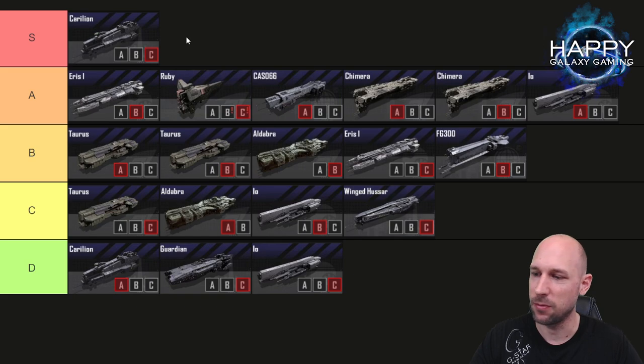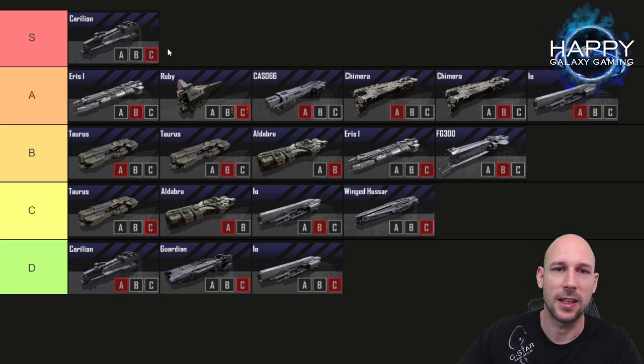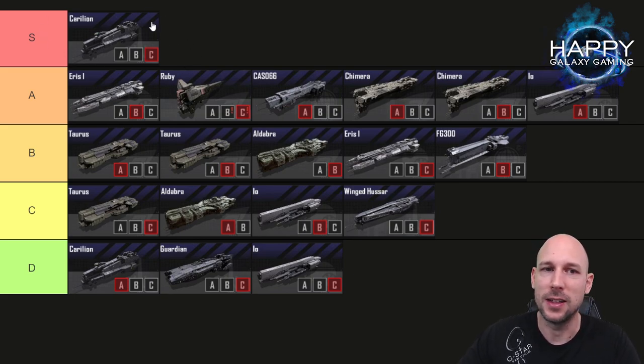The best frontline ship — and I think there's no discussion about this — is the Carillion C, the stealth version of the Carillion. It is the king of the frontline. The evade values you can get on it are amazing, and there are no other ships that really compete with it. Every time I fight a really good player, I can usually see a Carillion in there tanking for the frontline.